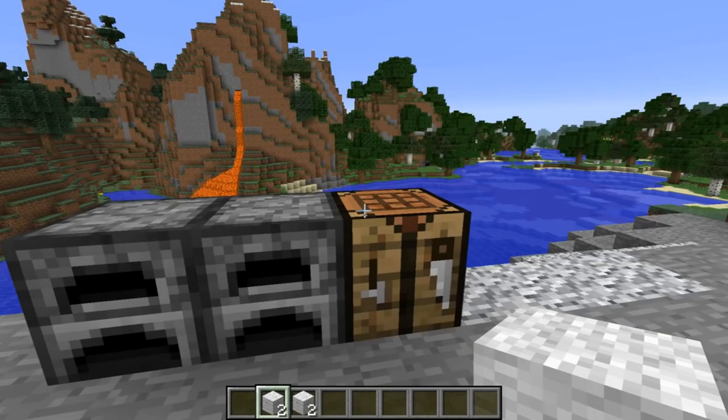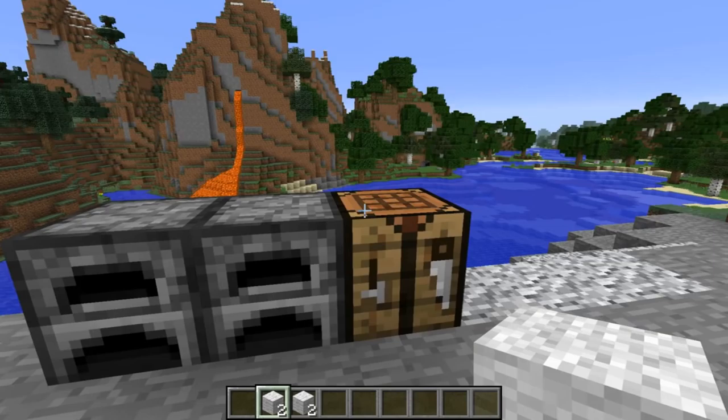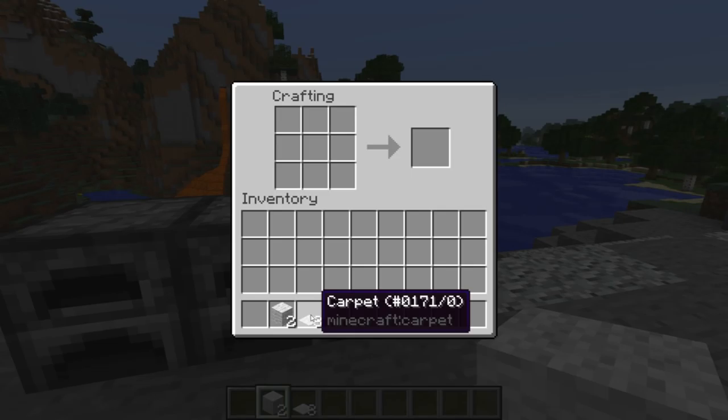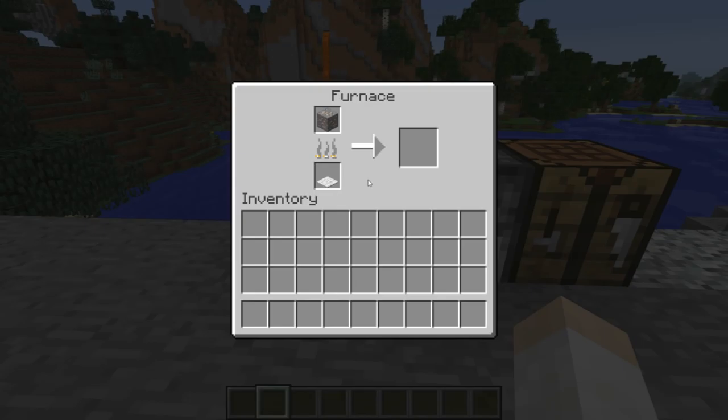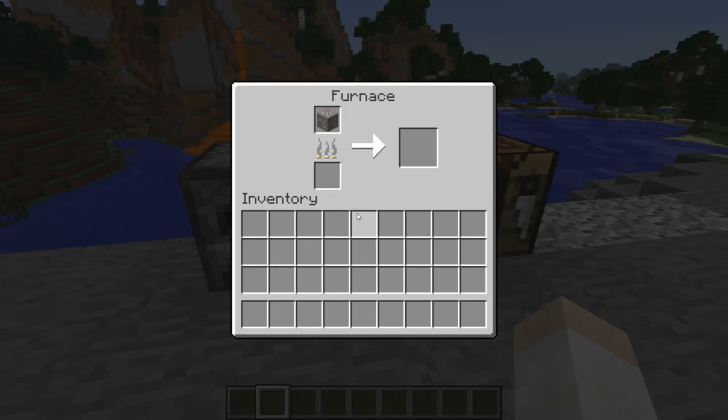Another bug fix this week is that carpets have been slightly buffed. This is due to the fact that two wool can be crafted into three carpet, and previously three carpet did not smelt one item. But now, two wool and three carpet will each smelt exactly one ore, so now they're even and all is good.